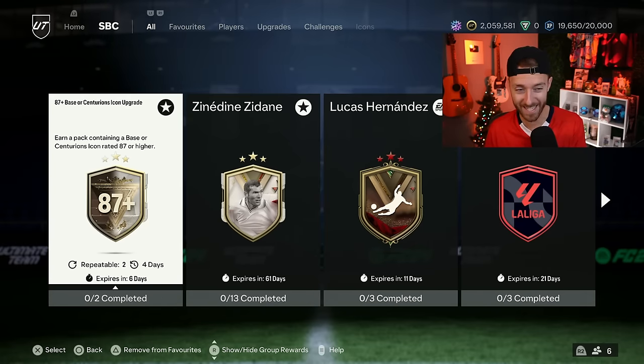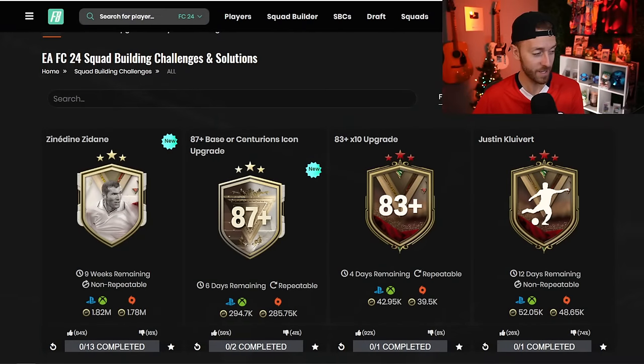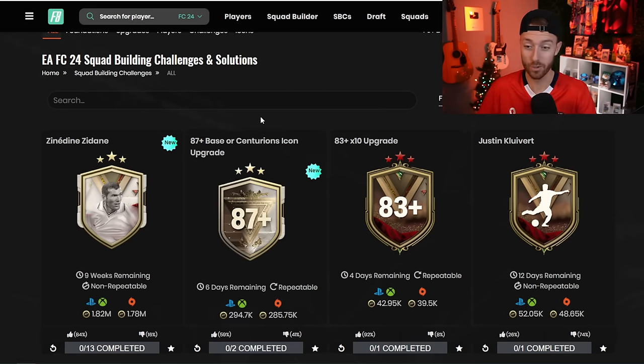The first one was the expected 87-plus base or Centurion's Icon upgrade. It's an 86 and an 87-rated squad, which is the exact same requirement that the regular base Icon upgrade was, except both of these require in-forms. The price is really not that crazy different either — it's 294,000 coins, which is a little more expensive than I was hoping. The Centurion's Icon being inside of it and the fact that it's only two squads, an 86 and an 87, makes it seem cheaper to some people. It's 60% upvoted and people are doing it — I've seen some really good pulls and some really bad pulls.